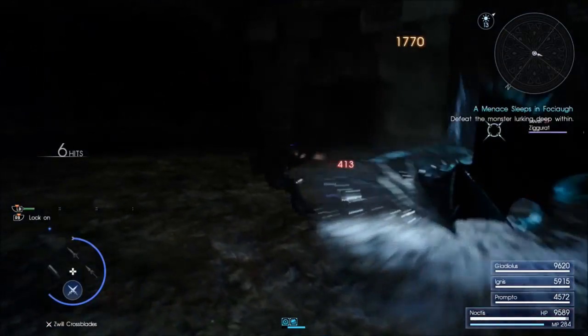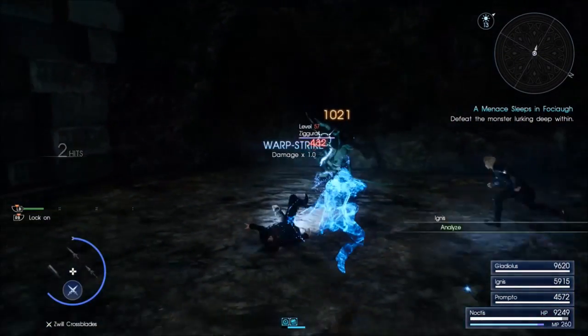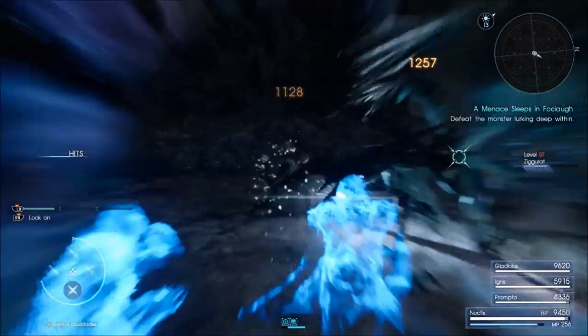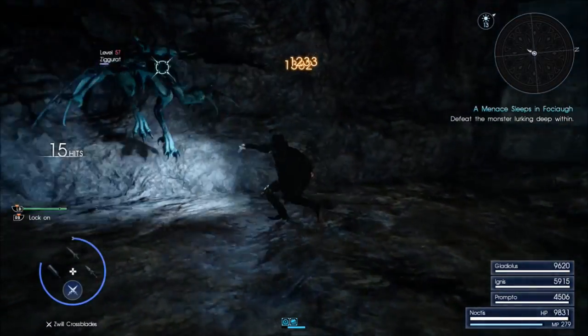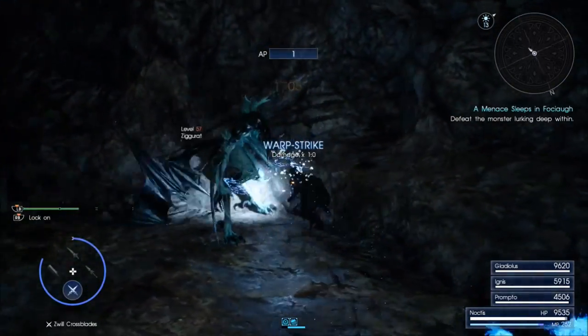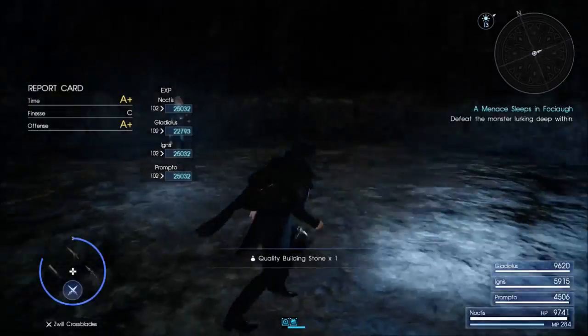There's one Ziggurat. Just be careful when you're trying to deal with him. I didn't actually get to fully show off what he could do, but he's just like Thornis and every other gargoyle-type enemy. They tend to leap, they do critical hits, and more importantly, they tend to teleport.